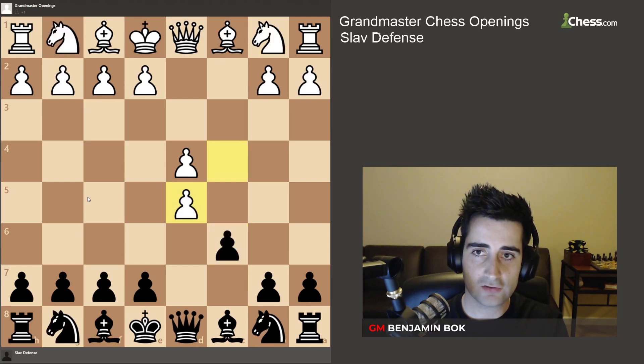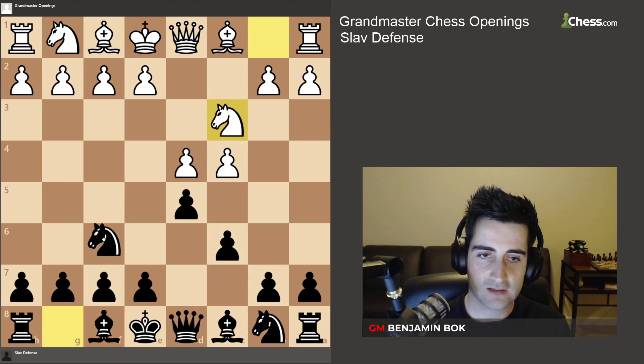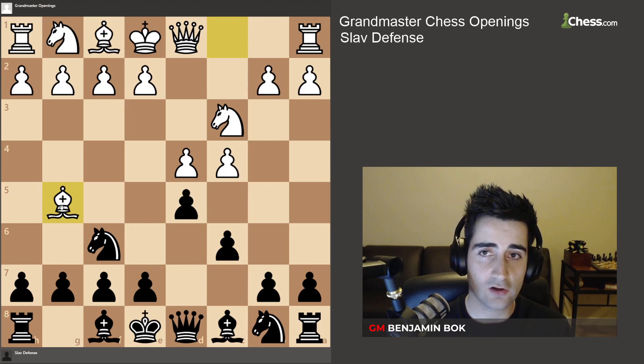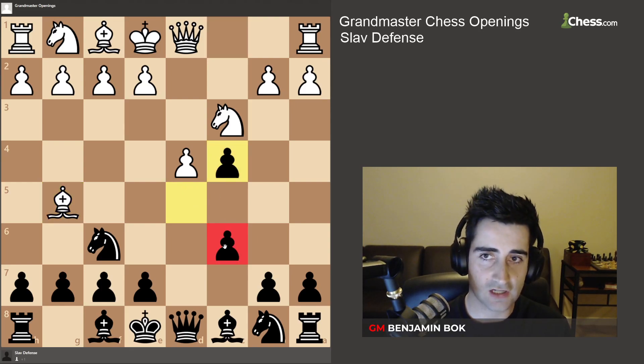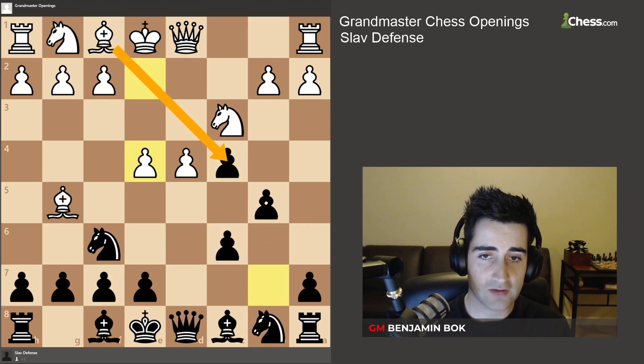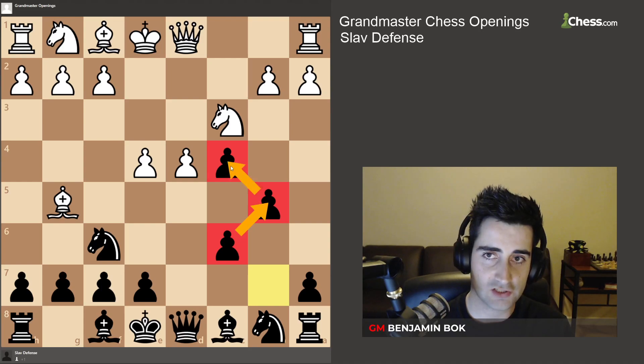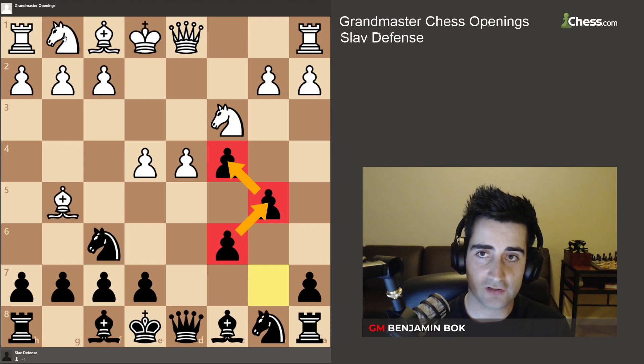Let's look at what to do if white plays knight c3, knight f6, and bishop g5. This happens quite a lot at lower levels and is actually a mistake, because here you're going to capture the pawn on c4. This is why the Sloth is a tricky opening — if white plays e4 trying to get the pawn back, you play b5, and suddenly it's very difficult for white to recover because all these pawns are protecting each other and black is often going to be a pawn up.